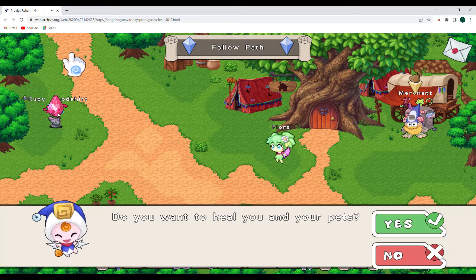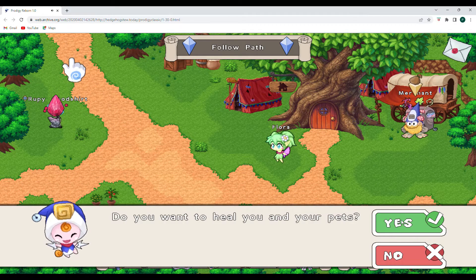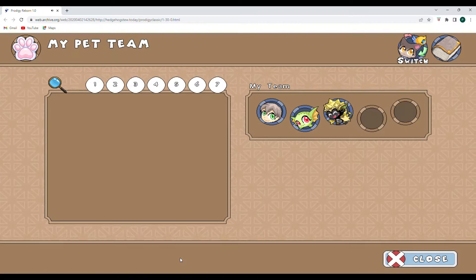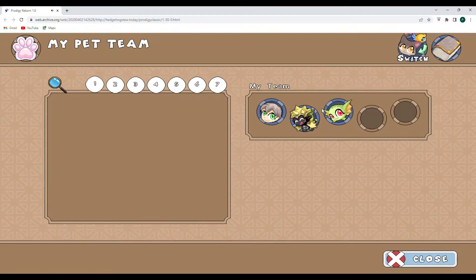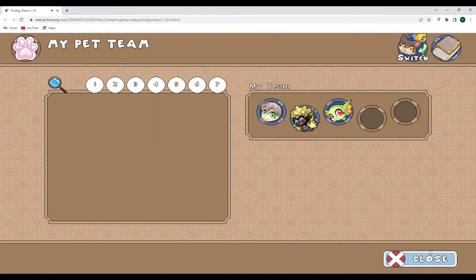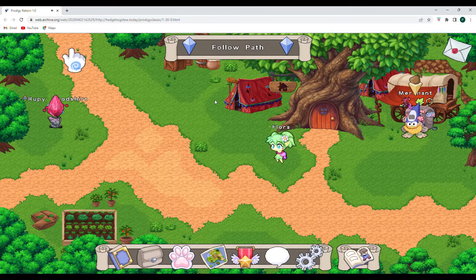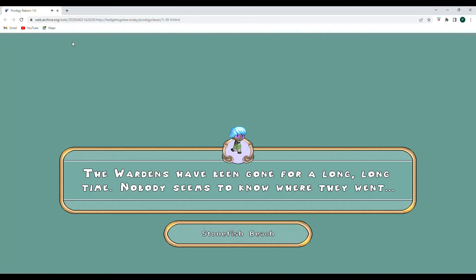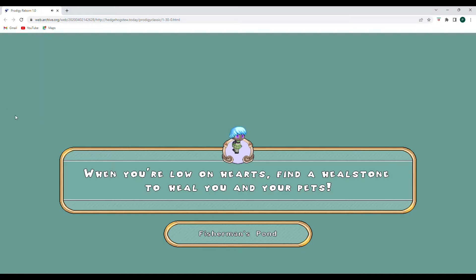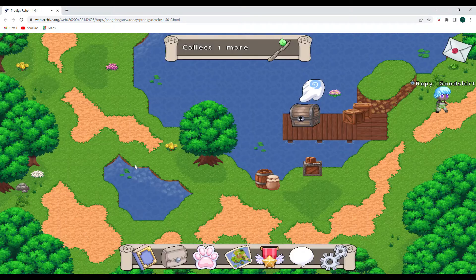I'm going to click on this stone and see if I can heal myself. Do you want to heal you and your pets? Yes, I do. So let's double check to make sure we are healed now. It doesn't look like it's going to show, so let's go ahead and close out of here and assume that we're healed. So the red bloodstones — the healstones — will be very important for us. Fishy looks just about the same. I'm glad Fishy made it.